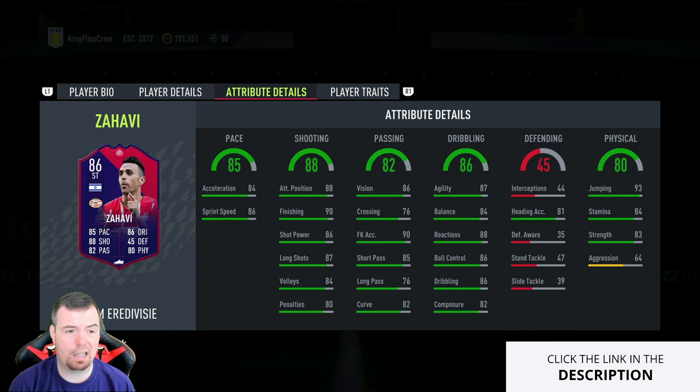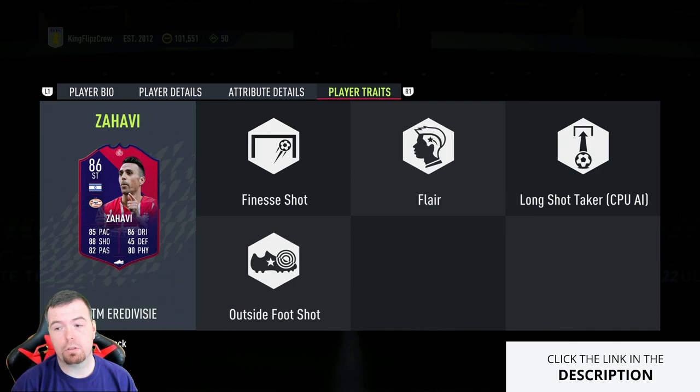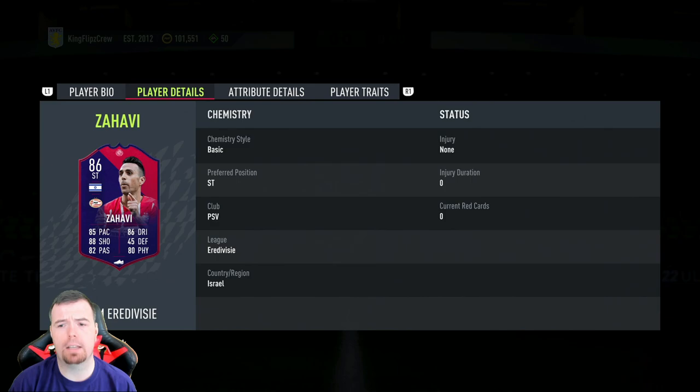81 heading accuracy for some reason, 49 standing tackle, 93 jumping, 84 stamina, 83 strength, and 64 aggression. He does have finesse shot trait, flair trait, and outside foot shot trait — so good traits for a striker. As I said, this is the cheapest 86 in the game at the moment.